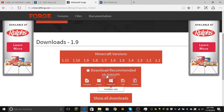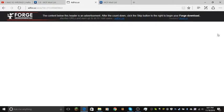I'm just going to download installer-win. Now this thing is going to pop down — you're not going to click that, you're going to click this. I would get confused most of the time.